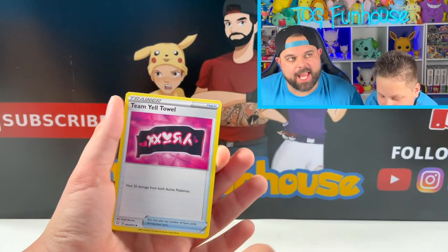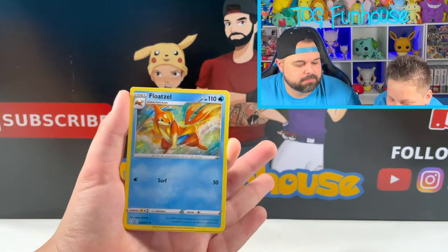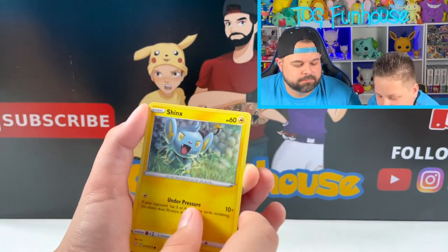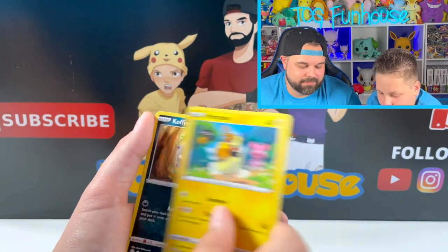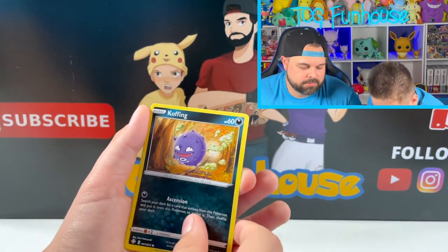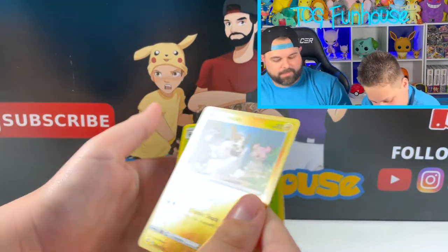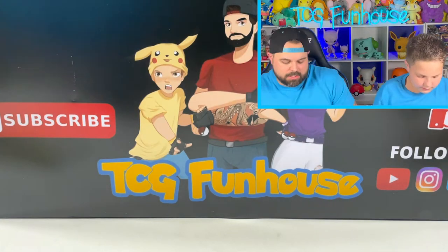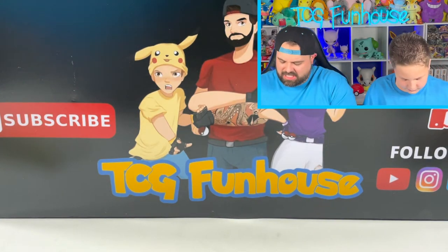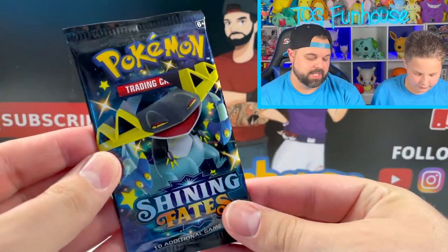Energy. Team Yell. Floatzel. Shinx. Horsea. Yanma. Morpeko — don't let me down. Another Morpeko — you let me down. Morpeko let you down. Facts.